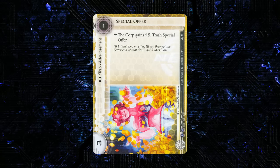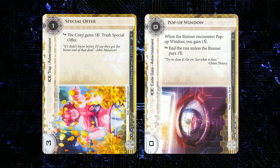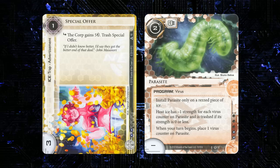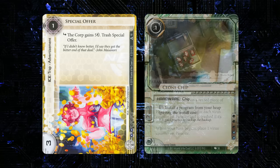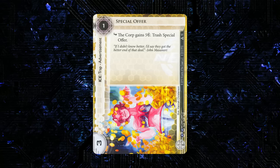Special Offer is 1 to rez, 3 strength, 2 influence, a trap and advertisement type. Subroutine: the corp gains 5 credits, then trash Special Offer. Here's another advertisement option for Spark Agency, alongside Pop-Up Window. I like that it has enough strength that it doesn't get instantly killed by Parasite — I've complained about that with trap ice that can be Parasited instantly via Clone Chip. Three strength at least prevents that. This is really only an option in Spark Agency; I don't see it played outside of that.